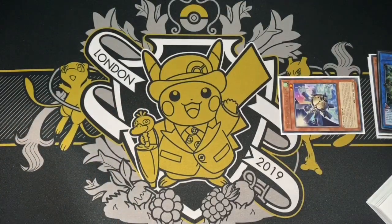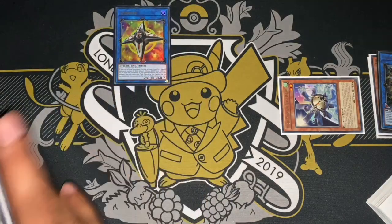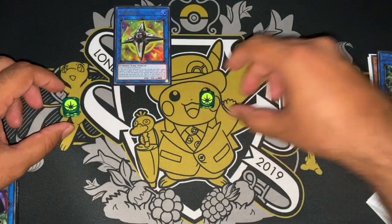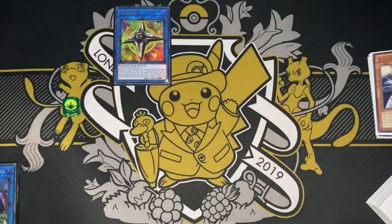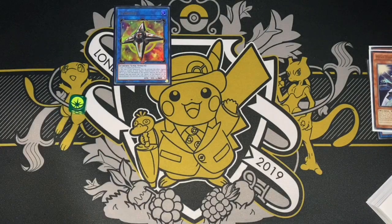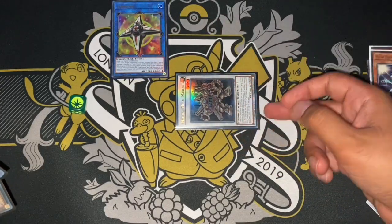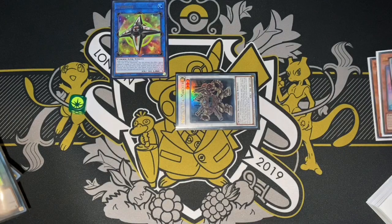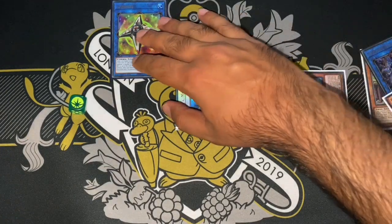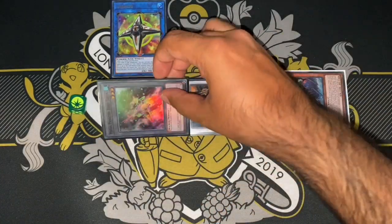From here we link off Crystron for our Link Cross, and because it was a Link 2 we get two tokens. We use one of the tokens and O-Lion for our first synchro, which would be Metal Marshal, then use his effect to bring back White Beard. Because we sent O-Lion to the graveyard we also get our Level 3 token.